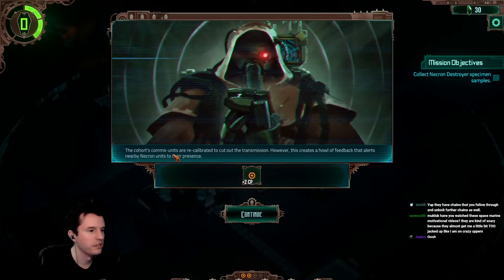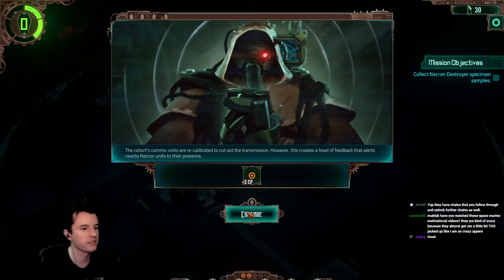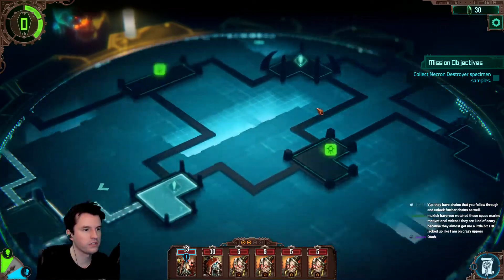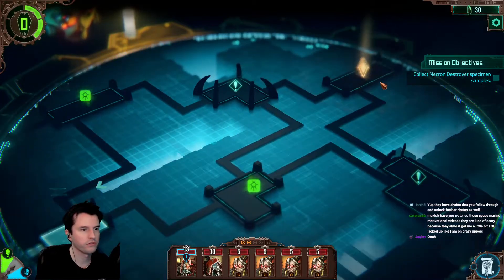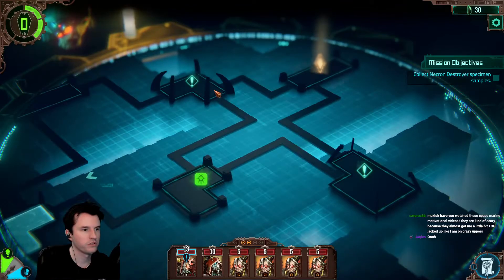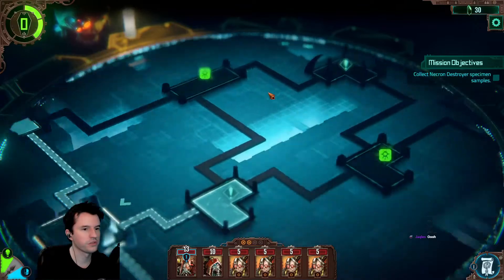Plus two CP. The cohort's comm units are recalibrated to cut out the transmission. However, this creates a howl of feedback that alerts nearby Necrons to their presence. So there's the end — one, two, three, four rooms across. If I go right, right, and then either one, and then final, that's the shortest route.